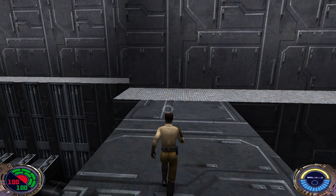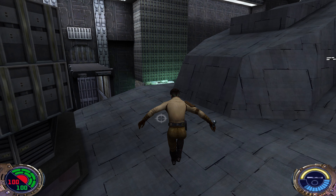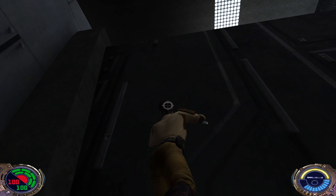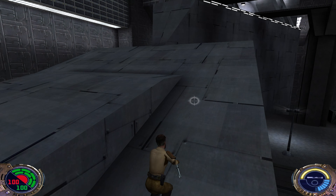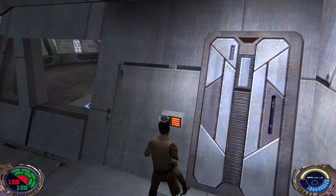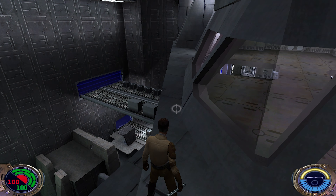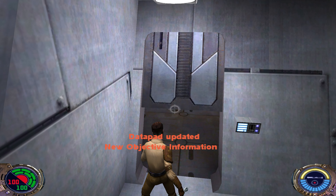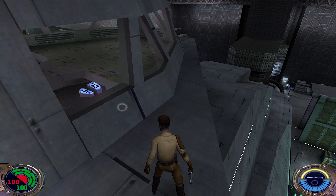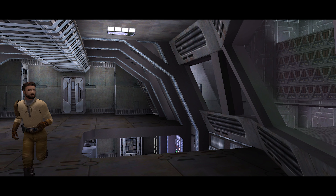Let's try to get to the top level. Why does this door not work? Maybe on the other side — yes, okay. This is the Doomgiver. This is the entrance to this ship here — it's a big spaceship. That's Luke and the sun.